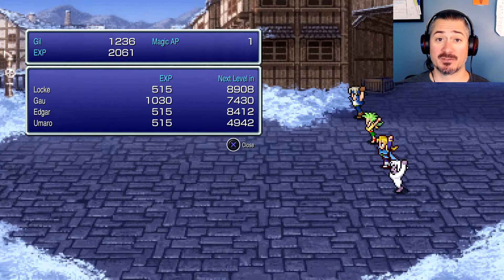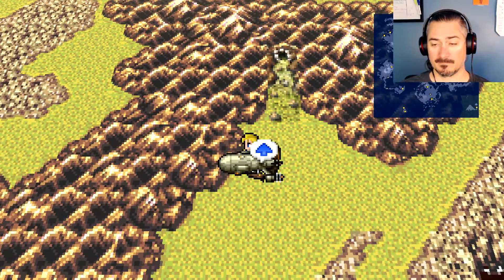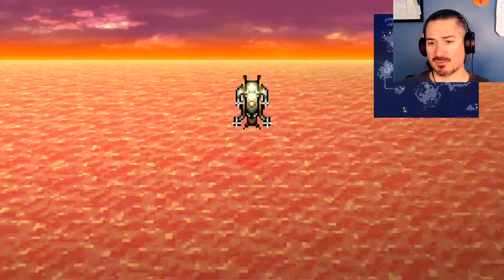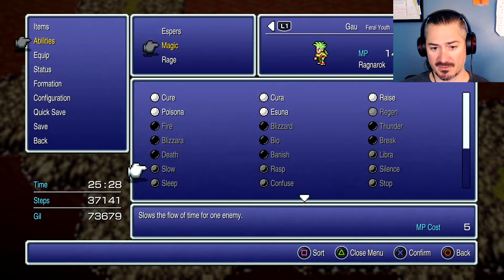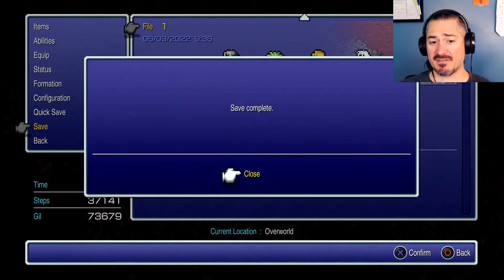These guys aren't so tough anymore. I have an idea — before we go to Jidoor where the auction house is and get another person for the party, I've been learning a lot of spells with Gal. Float. Save the game — in we go, we've got another legendary dragon to slay.